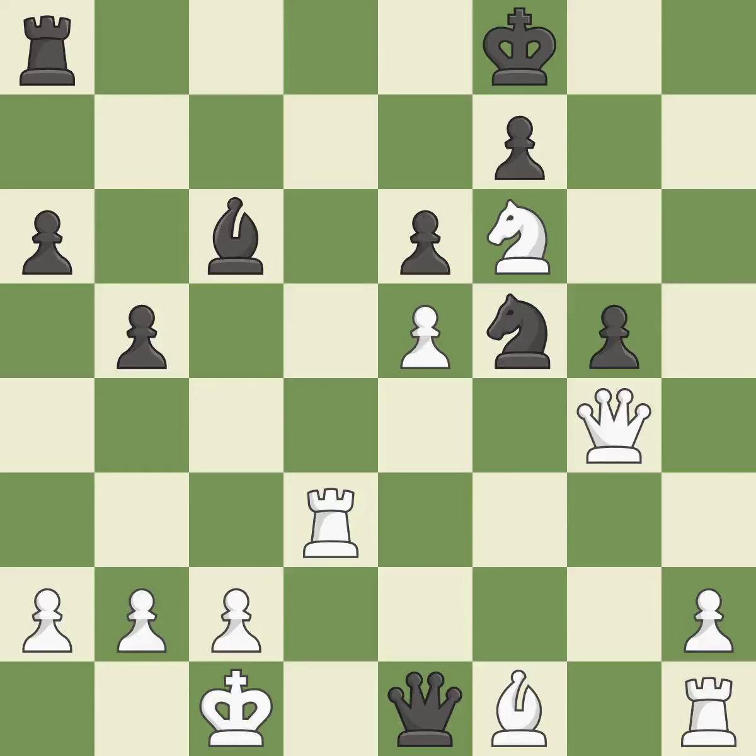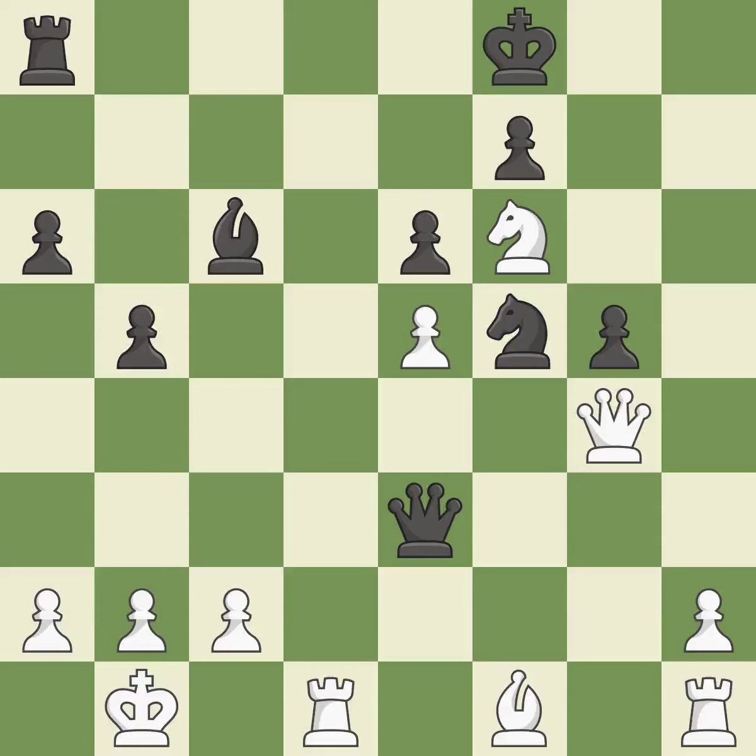This poses a risk of winning a pawn. This blocks the check from an opposing queen. This is the only move that works — it is a great move. This defends the attacked pawn — it is best. This avoids the queen's check — it is ideal.